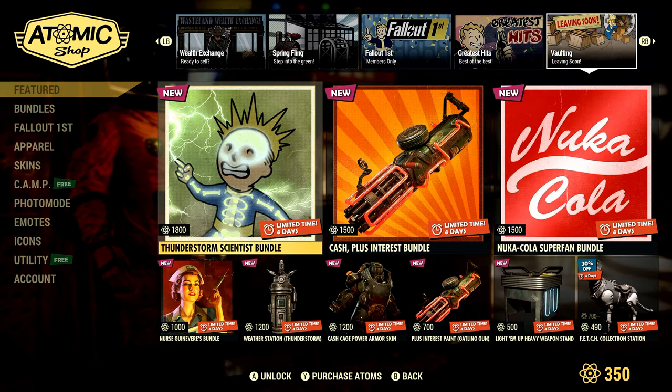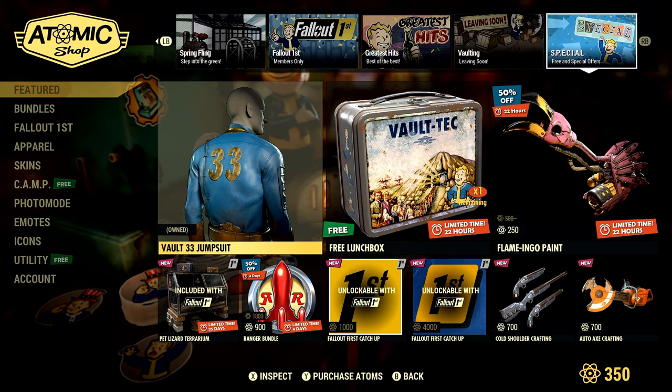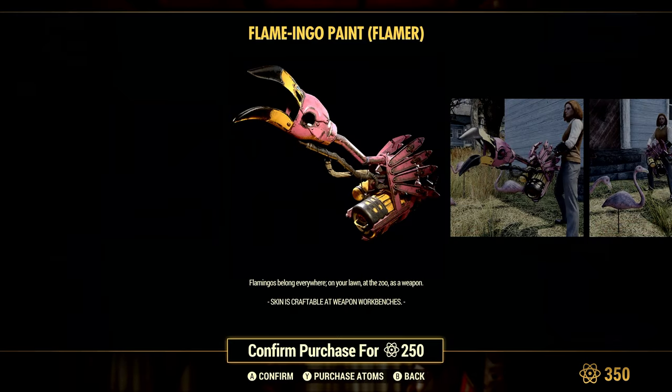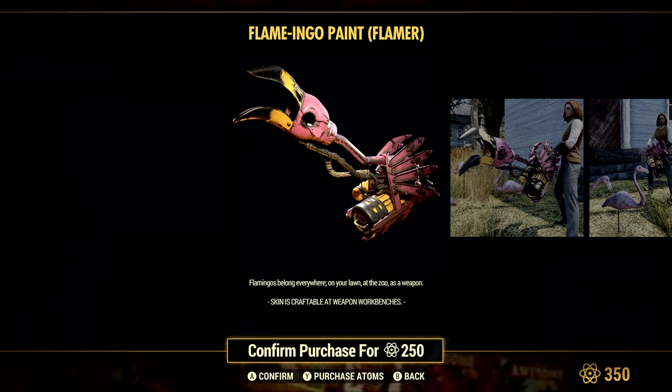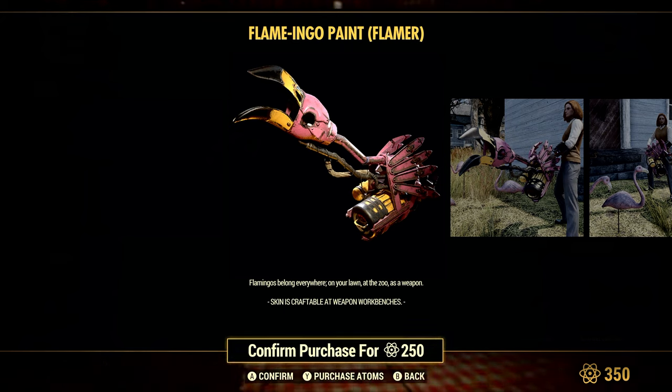Here is our free lunchbox. The Vault 33 jumpsuit is in there, which is also from the television show. And the Flamingo paint is 50% off for today only — that's for your flamer. It does not apply to the Holy Fire, the Cremator, or any other flamers, just the regular one, for 250 Atom. Let me know in the comments: are you watching the television show? Do you have Fallout 1st? Are you thinking about getting it because of all these sales? I hope you guys have a wonderful day — I will see you in the Wasteland. Take care.